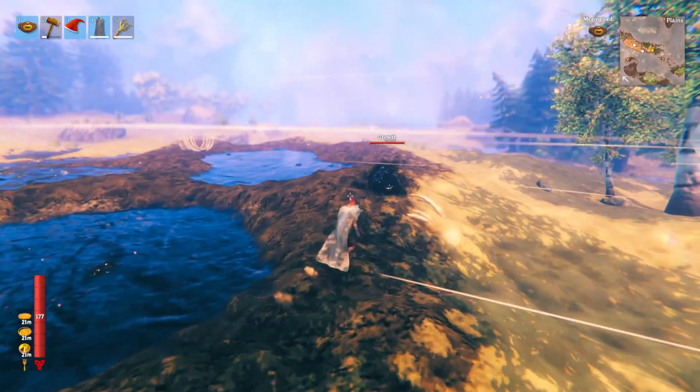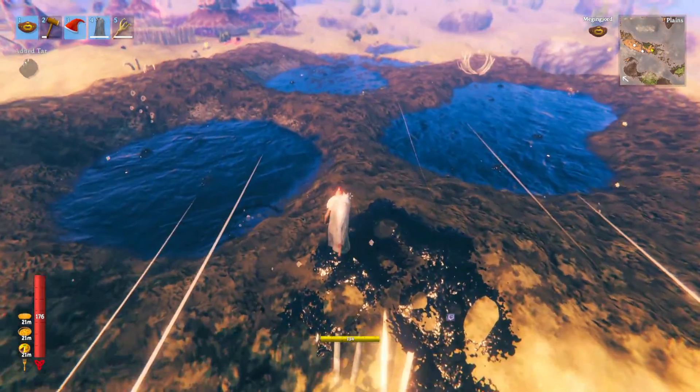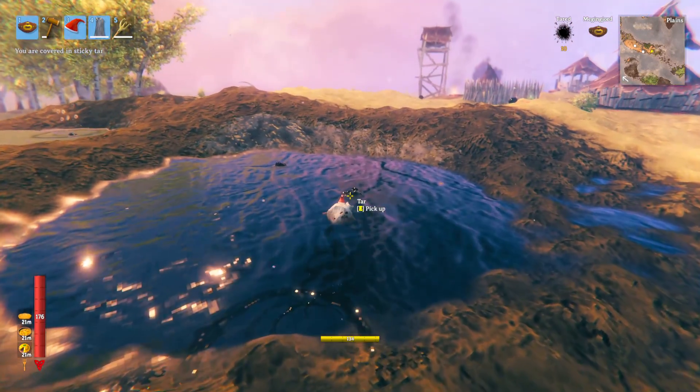To get tar there are a couple of ways you can do it. You can kill the growth — if I kill him right there, you'll see they will drop some tar. You can pick that up, and you'll also see tar inside these pits, so if we walk in here you can see there is tar.